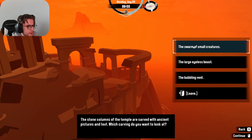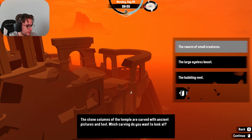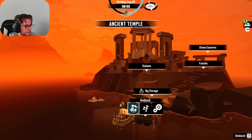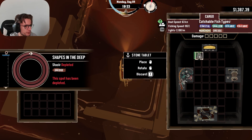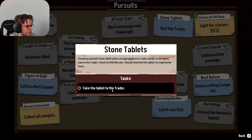Stone columns of the temple. Some small creature carvings on stones - somebody has really scratched these. Stone columns of the temple are carved with ancient pictures and text. Which carving do you want to look at? The large isles. This is strange, I never saw that icon before. What is this? Stone tablet. Pursuit added! Really? There's a trader. Light the statues. Take the tablet to the trader - found an ancient stone tablet with a syringe. It looks similar to the ones I saw on the trade desk in Little Marrow. I should show him the tablet. He might know more.